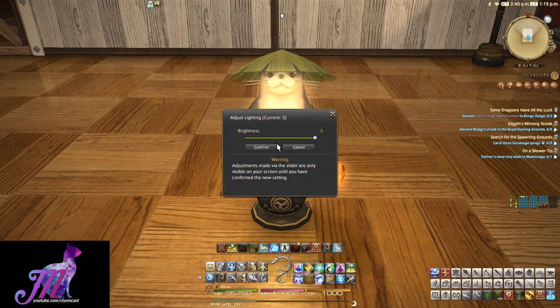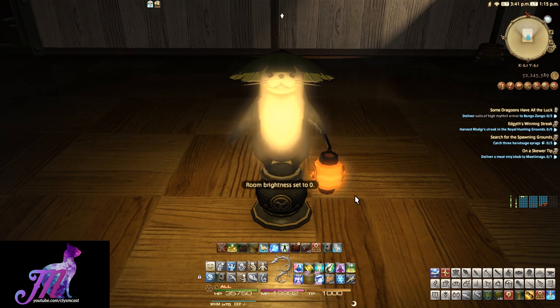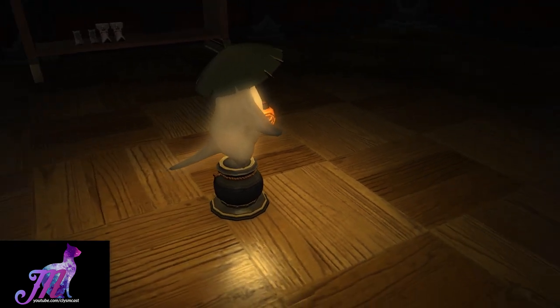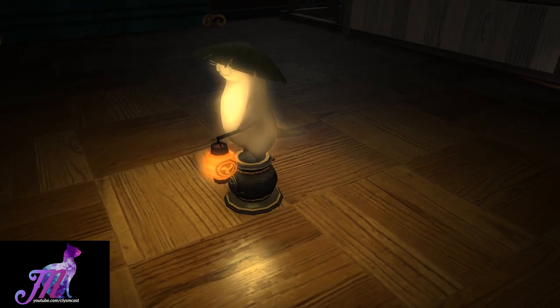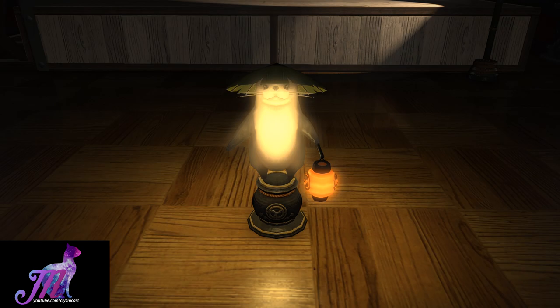As you can see, not only does the lantern in his hand glow brightly, but also the Otter's body itself. It's a wonderfully delightful object, and if you're into collections of stuffed animals or models, this is actually a really nice addition to your collection. Housing items with interactions are always a lot of fun, especially when they offer a source of light.